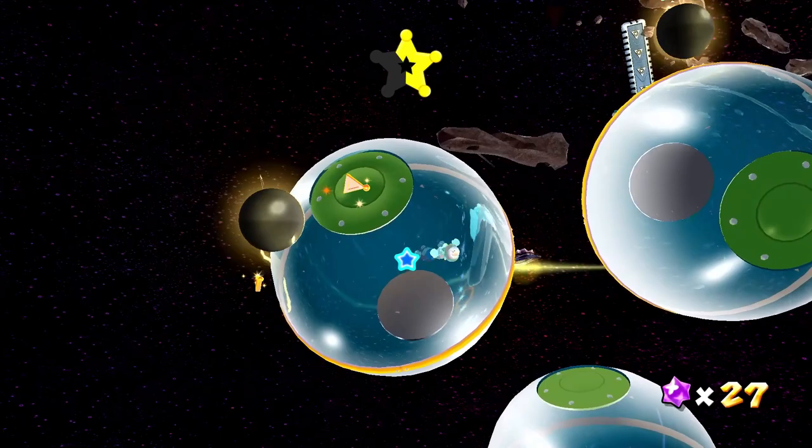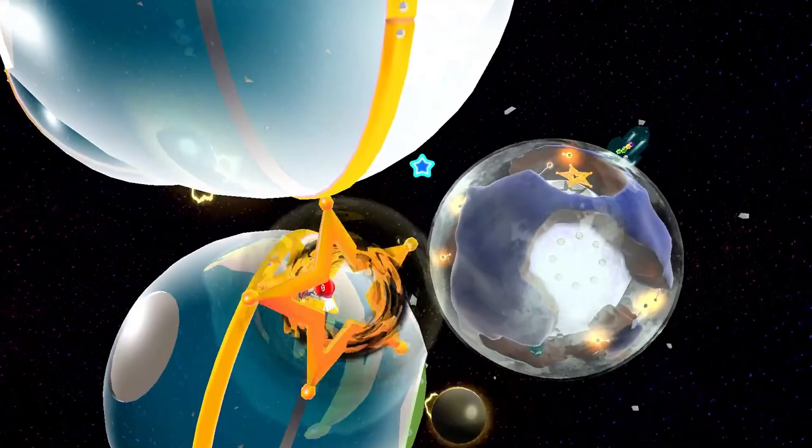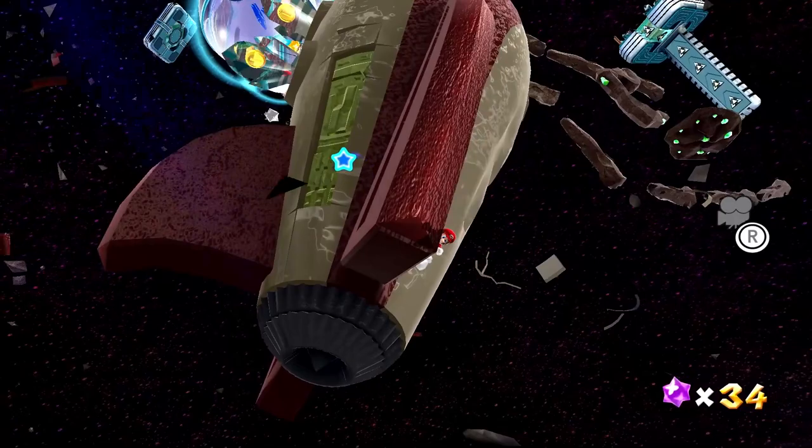Trying to watch out for those little electric balls — they will not be fun to touch. That's so cool — you can see Mario's reflection in it too. It's so pretty. Oh, and look at this one — busting through. I don't get to go into that planet just yet. Instead, we're on this abandoned ship, which sort of looks like Captain Olimar's from Pikmin. That's interesting.